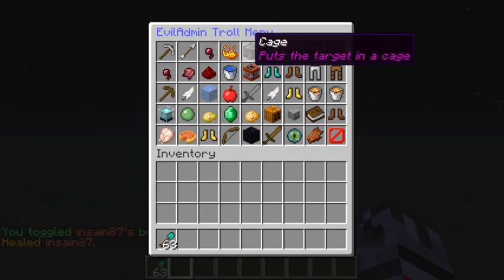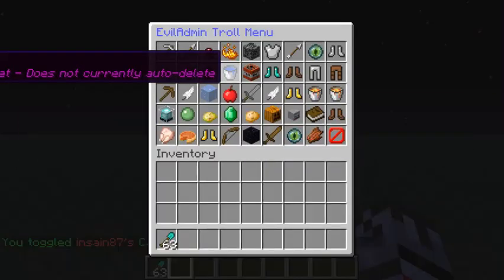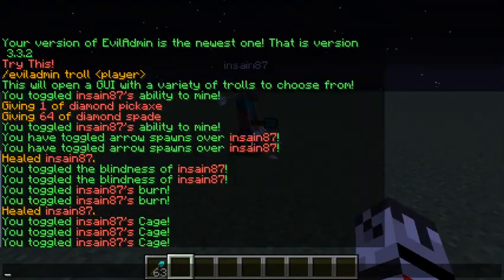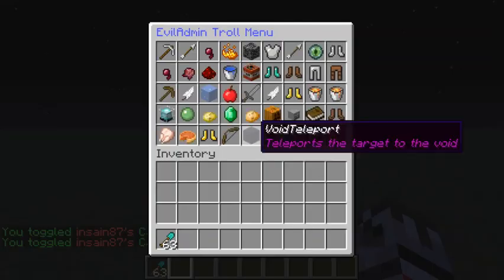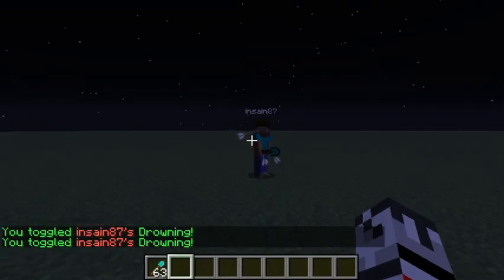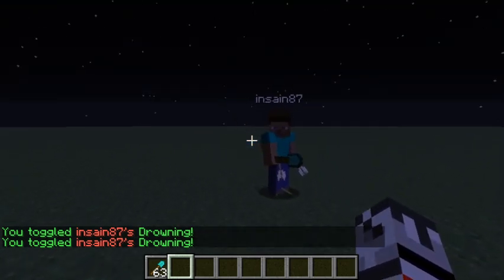Cage — cage doesn't always work quite right. We can put him in the cage and he's stuck. I believe we can take him out, however I'm pretty sure I have a bug: if we try to do it again it doesn't work. That will also unfortunately stop the drown troll from working right — I need to work on those two specifically.